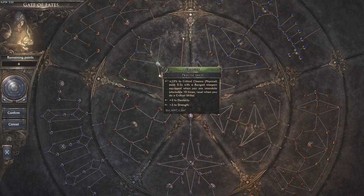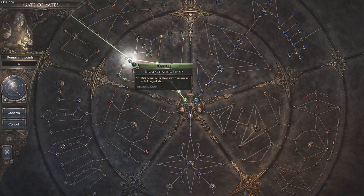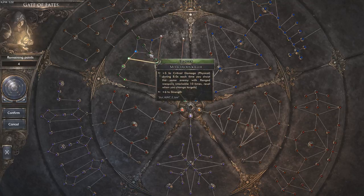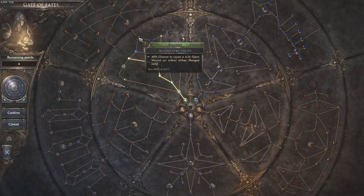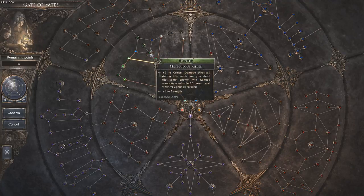Precise shot — 10% chance to critical with a ranged weapon when you are mobile. 20% chance to slow down ranged enemies. Hunter light armor mastery — 4% dexterity with light armor. Meticulous killer — each time you shoot an enemy with a ranged weapon. Aggravated shots — 40% chance to cause a 4-second wound on critical strikes, ranged only. Cold-blooded — you conserve the meticulous killer stacks if your target dies.